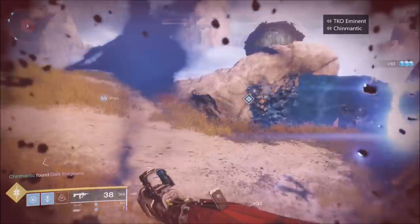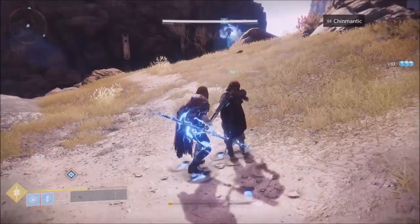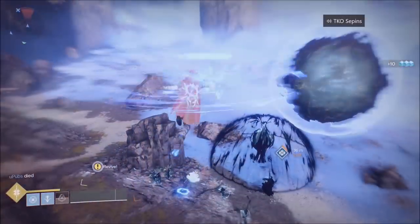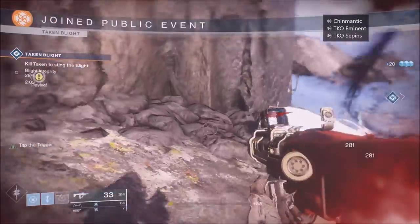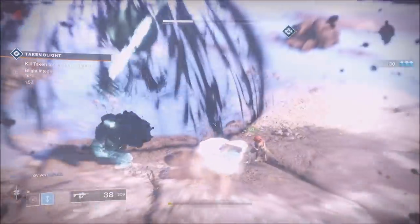This is really important for those who stuck around to the end: you don't want to continuously kill all the enemies. You want to kill one enemy, get the double chest, and then kill the next enemy. The reason the chest disappears, as you can see on my screen, is because too many enemies were getting killed. Keep that in mind while you're doing this.